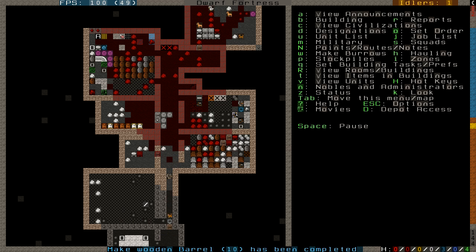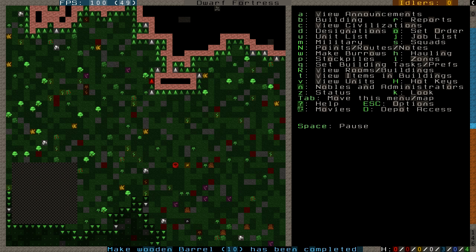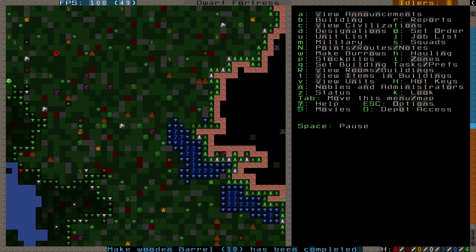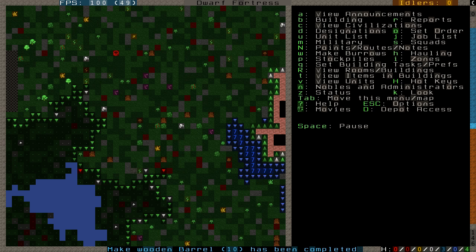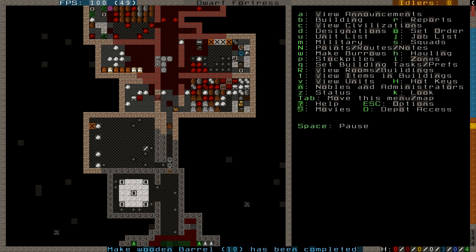If you run out of rocks, you're not gonna get any rock crafts made. The barrels I ordered via the manager screen are being made. We still have plenty of wood, and I believe there's still wood on the surface that was chopped. Idle dwarves should move it to the stockpile as space becomes available.